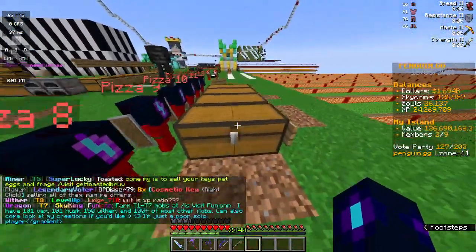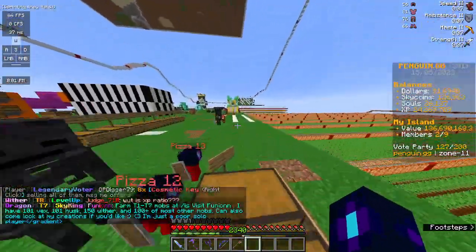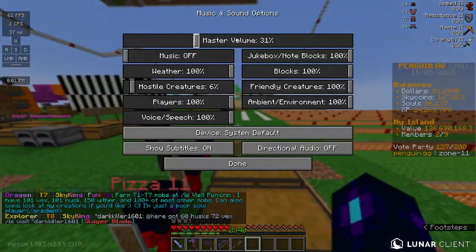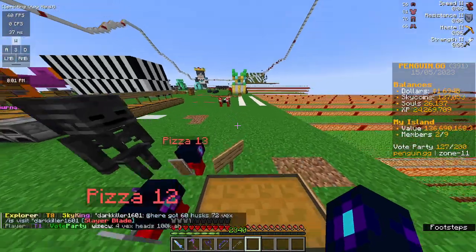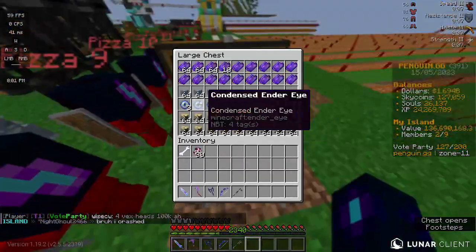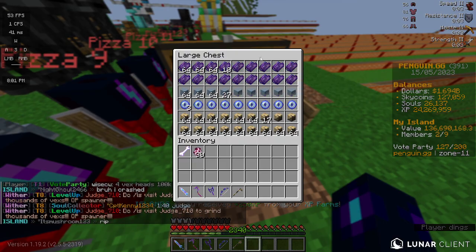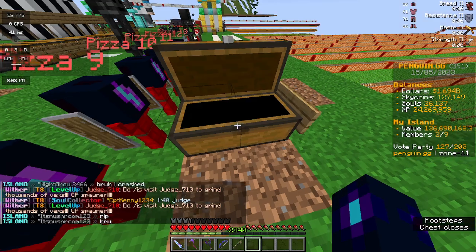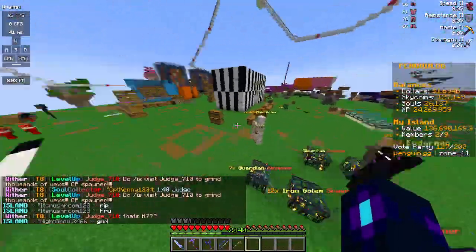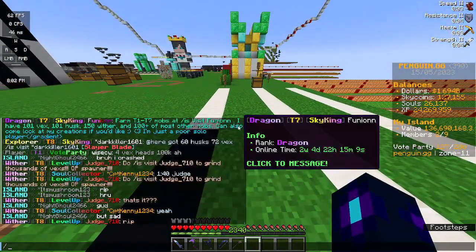My video last week was about husk because that was the best type of mob you could kill for money. But now it is vex, because this sells for a lot of money — a decent amount depending on how much you have, especially with different tiers. So what you're going to want to kill is vex.